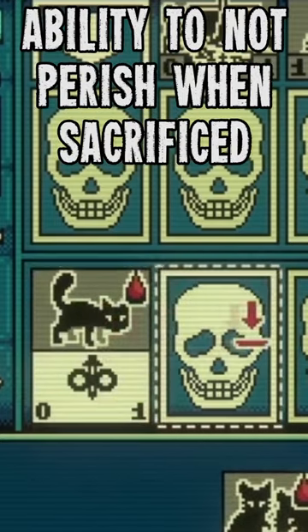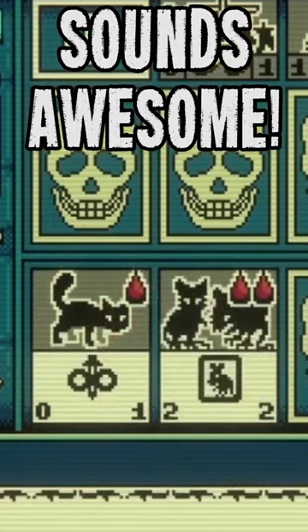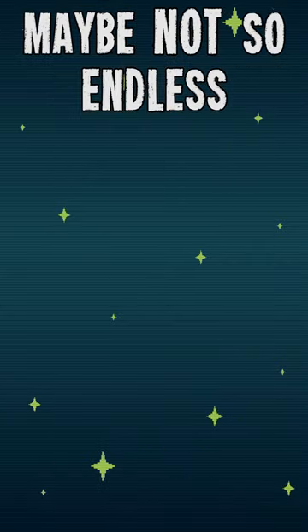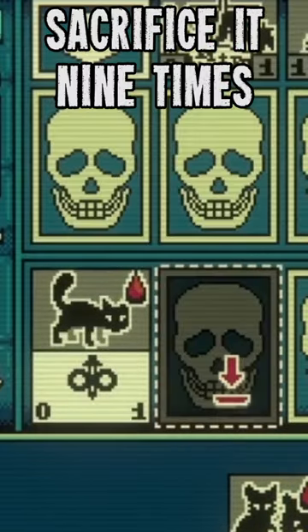Another easter egg you may not know about involves the cat. This cat has the unique ability to not perish when sacrificed. Sounds awesome — endless sacrifice fuel! Well, maybe not so endless, for if you dare to sacrifice it nine times...